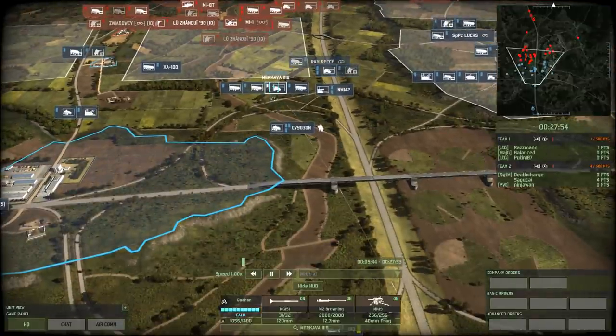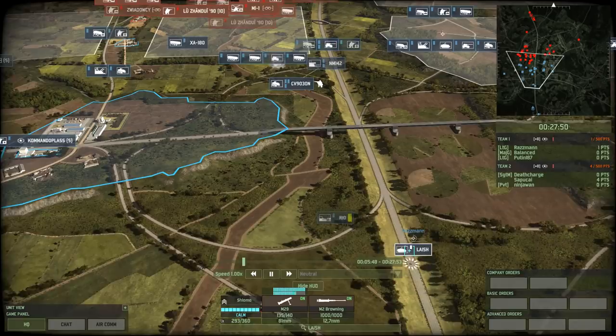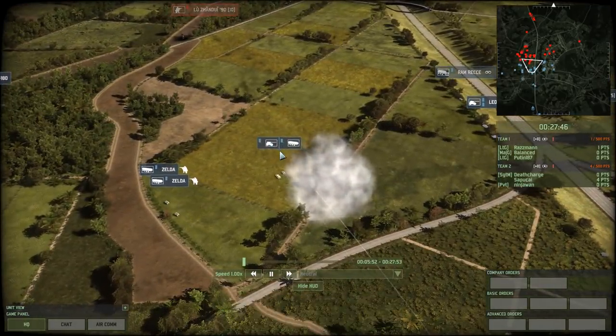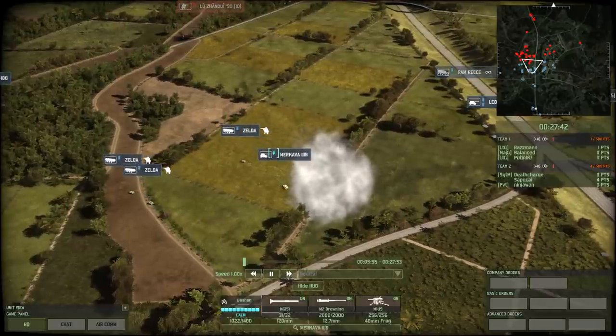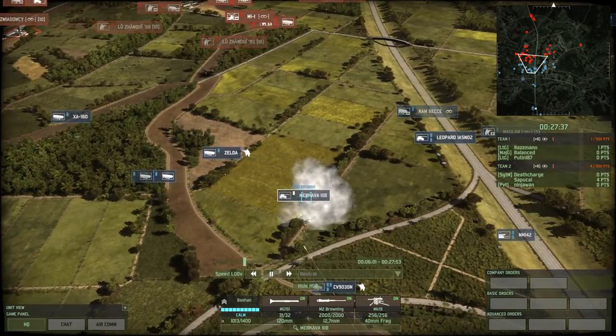Immediately as the Merkava 3B pushes forward, there is a smokescreen coming up from the Leish. This is going to allow that Merkava 3 to operate very aggressively. The smokescreen is being put up just behind the tank as it continues to move up, allowing the tank to be very, very aggressive in its maneuvers.